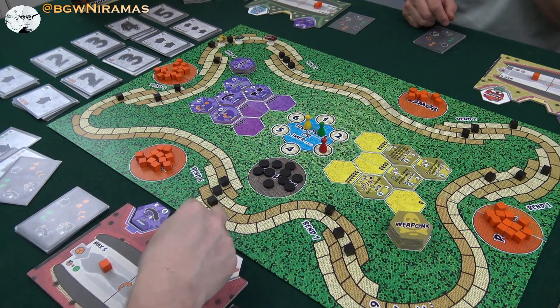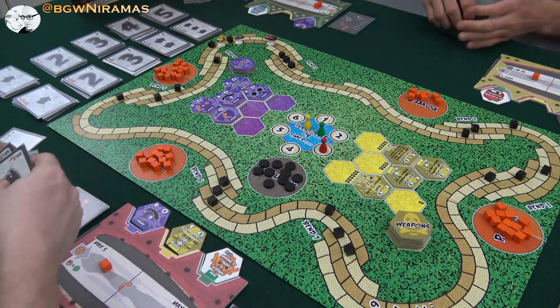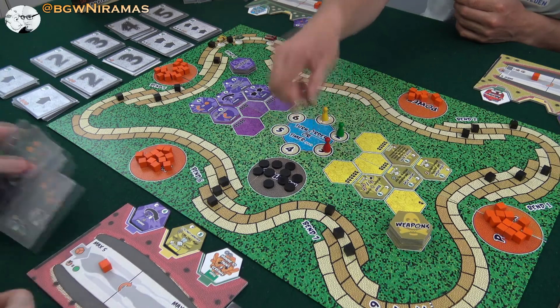I'm going to grab another coconut launcher — that was pretty effective. That costs three, and then I have two more to buy anything else. So that was the round. Now we check the turn order — it's still the same: I'm first, Draco second, and NeeraMass third. We're going to replenish the market and there's a taunt.